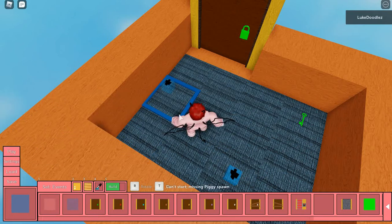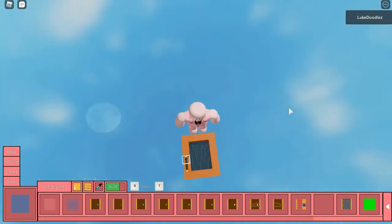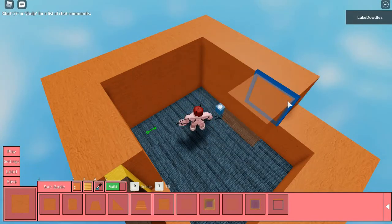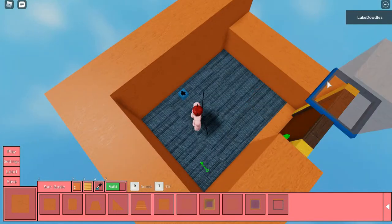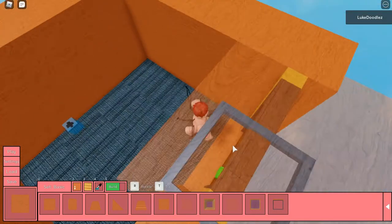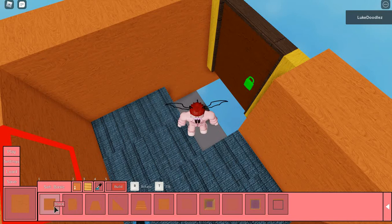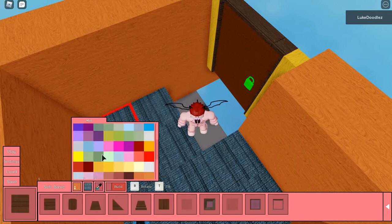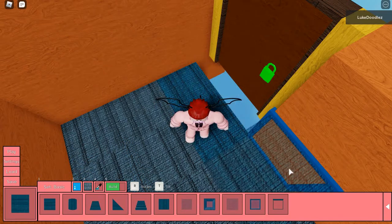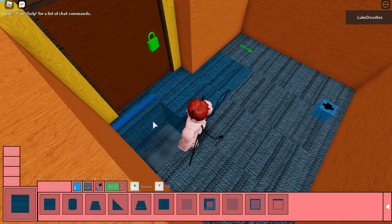I still need a piggy spawn. What happens when you fall off the map? You just die — you might want to fix that. I spawn way up in the air and land on my builds. It's hard to actually find the right color because there are so many options. I keep on breaking stuff, which is really bad for people like me who are normally terrible at this.